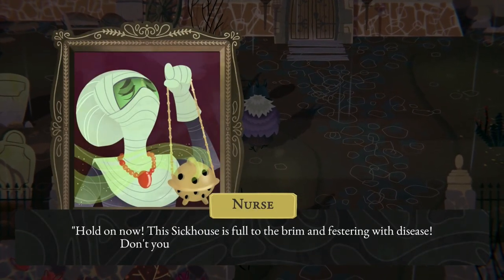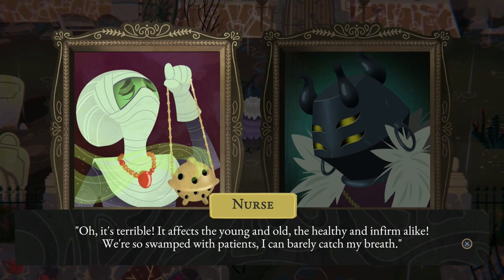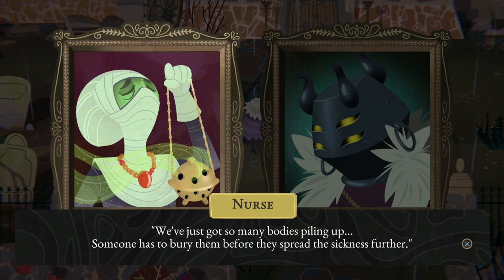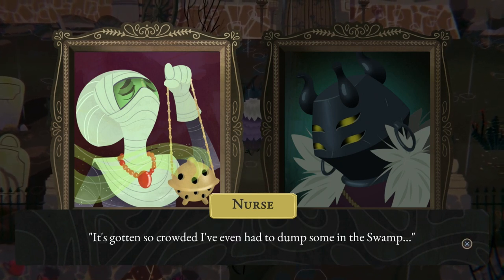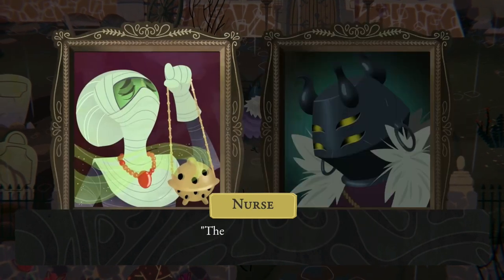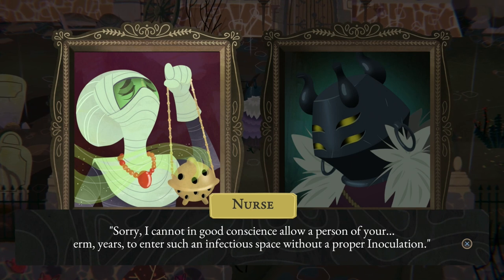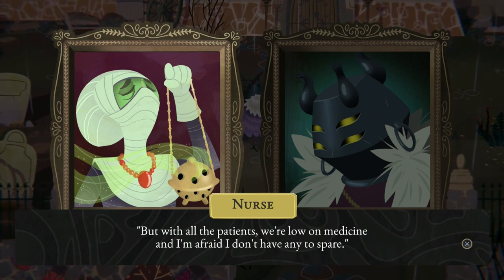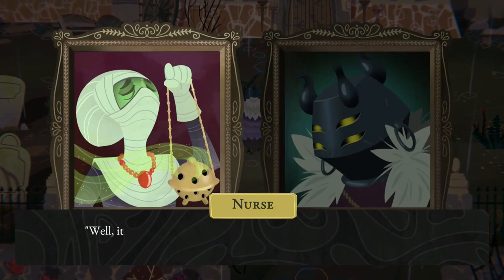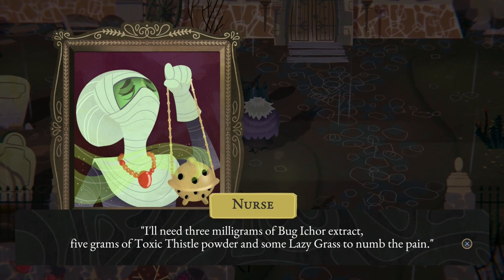The sick house is full to the brim and festering with disease. There's a deadly plague going around affecting young and old, the healthy and the infirm alike. We're so swamped with patients I can barely catch my breath. Someone has to bury the dead before they spread the sickness further - and looking ashamed, it's gotten so crowded they've had to dump some in the swamp. The leech is inside working miracles on the other patients. To enter, we need a proper inoculation: three milligrams of bug ichor, five grams of toxic thistle, and some lazy grass to numb the pain.